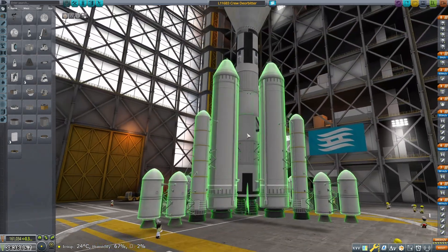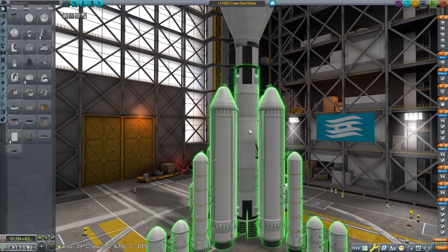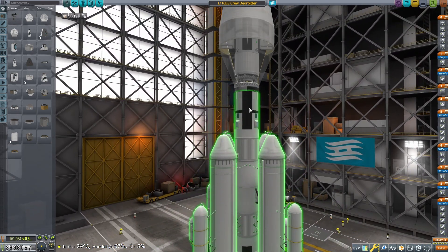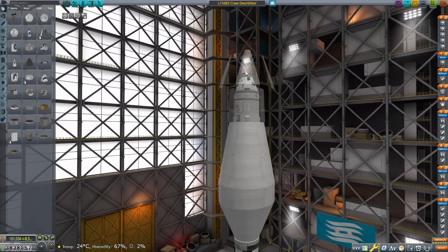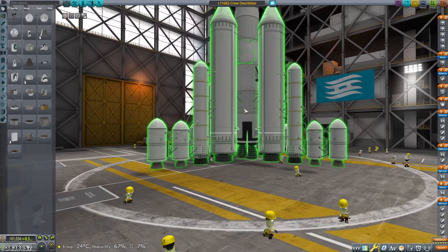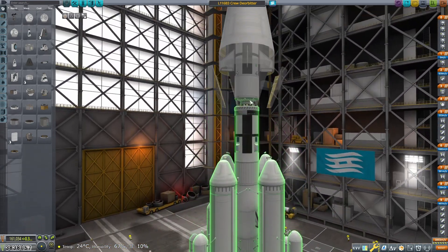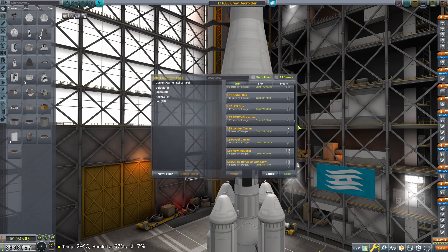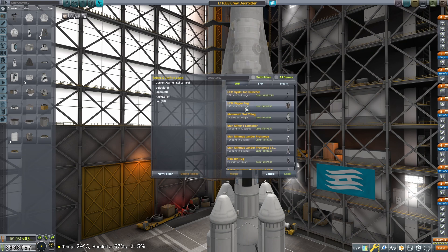So I'm wondering if we could rebuild the central stack, maybe just use asparagus staging or just fewer solids to launch everything. Because we've got two vector engines on the bottom, I wonder if we can increase that to four. This has one large tank, two large tanks, and one smaller tank. Could we have three large tanks? But then as we increase the height it becomes a bit more unstable. So we'll number the next one L133.